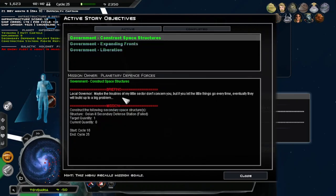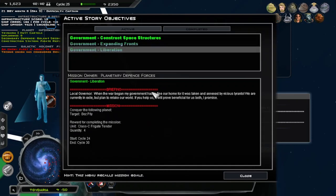Oh no — you're the new one. Maybe troubles in the little sector don't concern you, but if you let those things go eventually they'll bring up... Oh yeah, failed. What do I have to do at cycle 30?